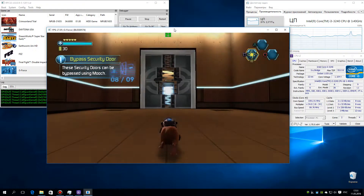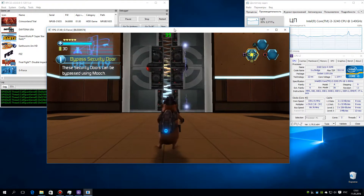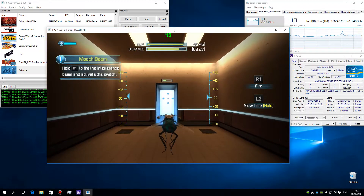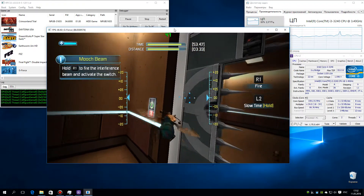These security doors can be bypassed using Mooch. Mooch can slow time to get past fast-moving hazards. Use the interference beam to activate the switch.